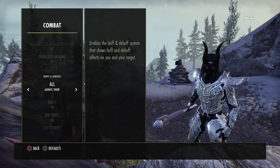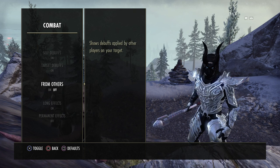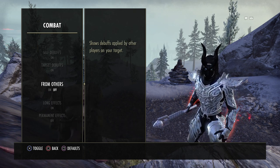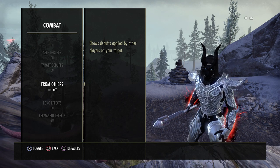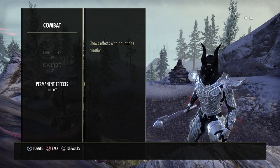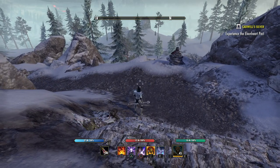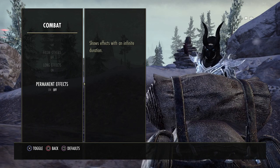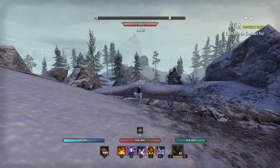When it comes to buffs and debuffs, this shows your buff and debuff bar for your character. I have always show selected, with buffs on, self buffs on, self debuffs on, and target debuffs on. Buffs and debuffs from others I have set to off because it clutters the screen — the buff and debuff bars on console aren't that great and neither are the timers. Long effects I have on. Permanent effects I have off because if you have your Mundus Stone selected, ESO+, and other permanent effects, they would show in the bar below the health bar. I don't need to see those, so I have that set to off.